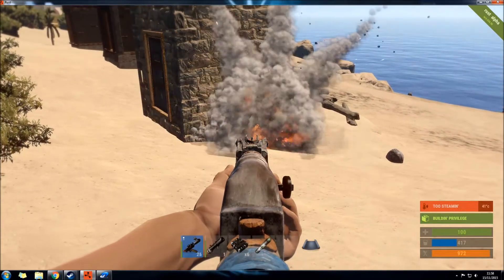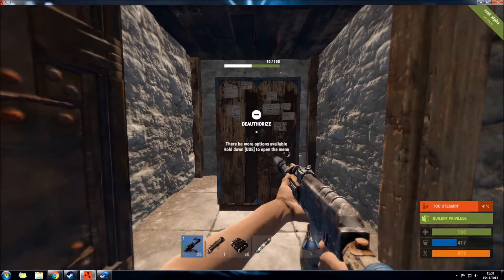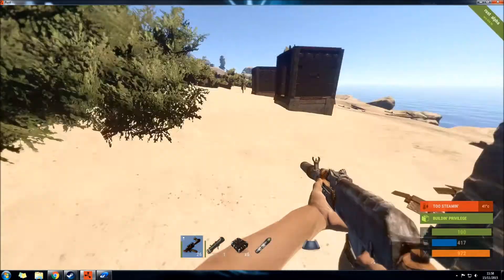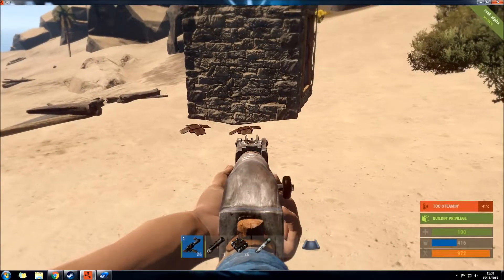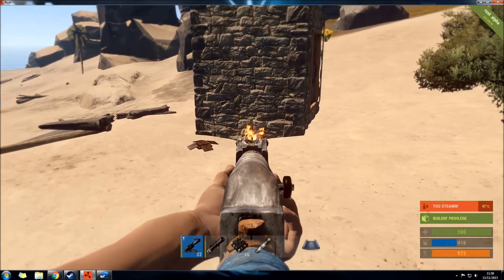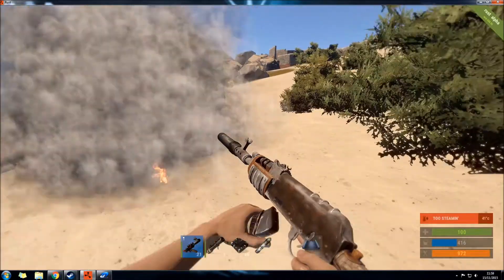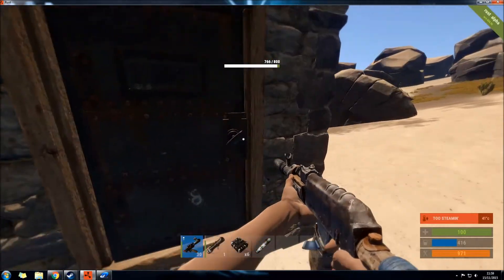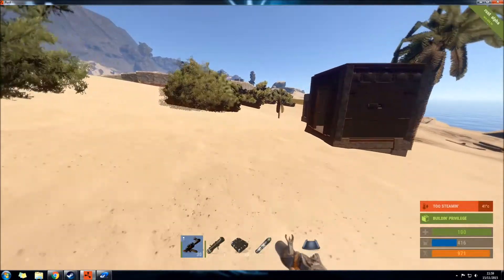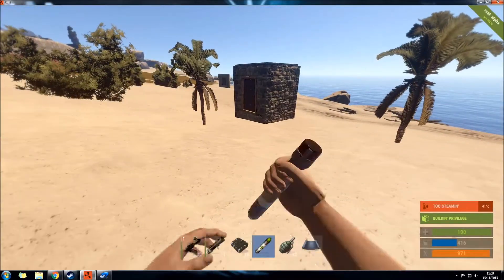For this next test we're going to try to take out the tool cupboard from the outside without destroying the wall or the door. I've shot one landmine on the other side of this wall and it's dealt half the damage to the tool cupboard. So we know the explosion from the landmine can go through the wall, meaning 2 landmines will definitely take out a tool cupboard. If you don't have access to the cupboard you can't place them within that radius, but sometimes people do put landmines near their tool cupboards — if you see a landmine next to a 1x1 holding a tool cupboard, you can take it out that way.